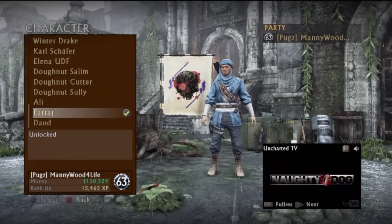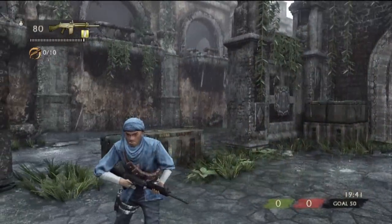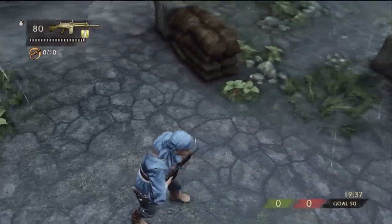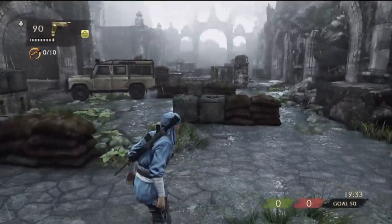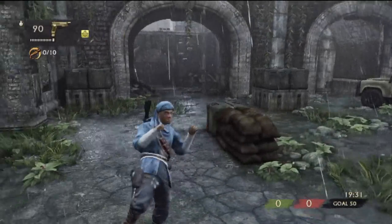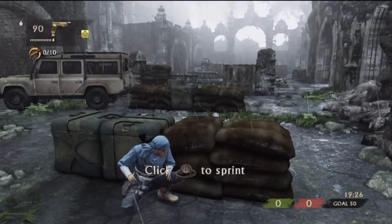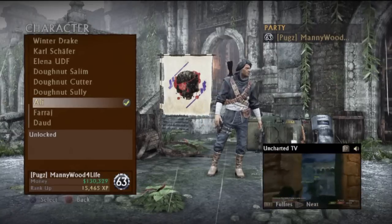Right here — this is another one that they changed. Looks pretty cool. All these last three guys kind of all look the same, which was kind of frustrating for me because I would never really choose these. I wish you could put them on random, like you could in Uncharted 2. There might be a way to do that, but I haven't found it.